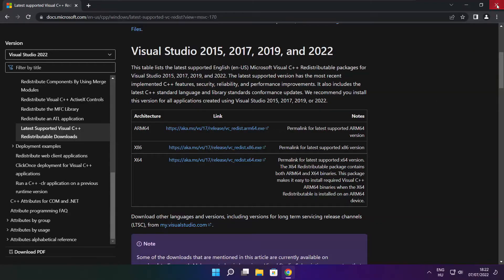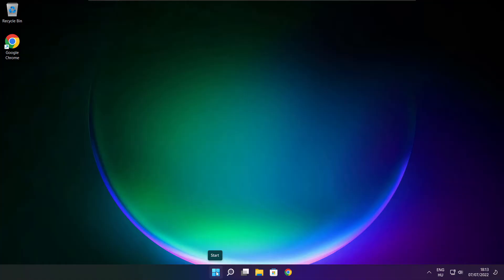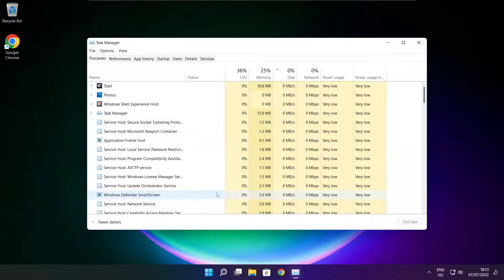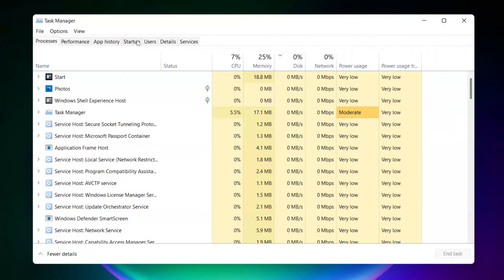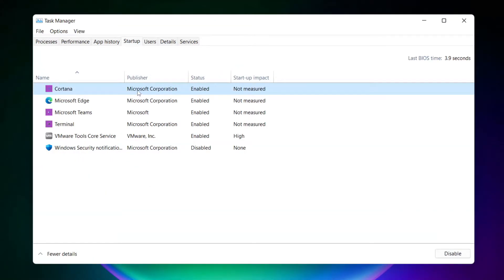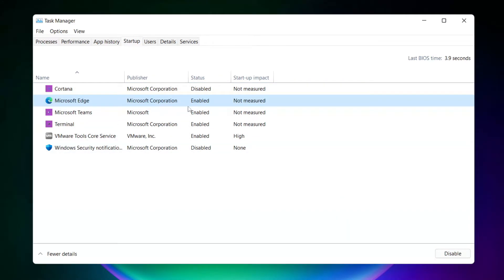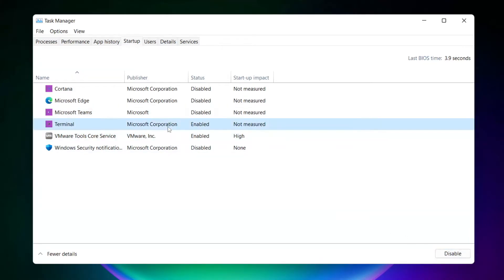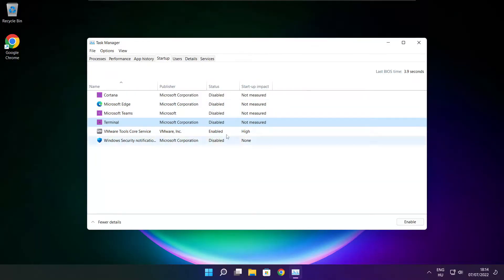Close the internet browser. Right click the Start menu and open Task Manager. Click startup. Disable unused applications. Close the window.